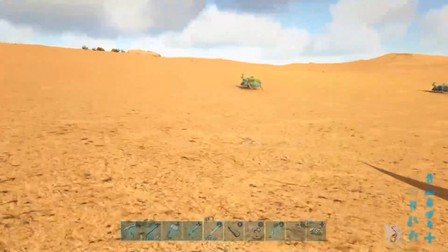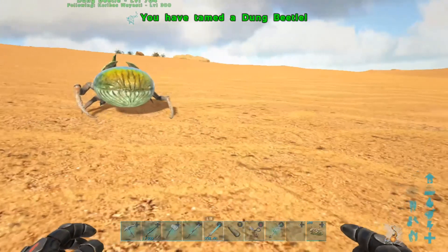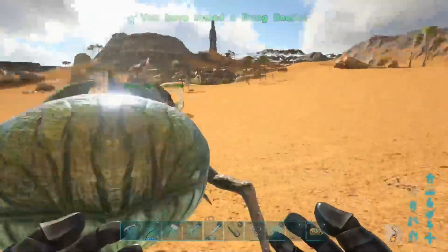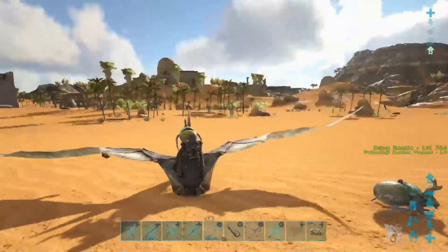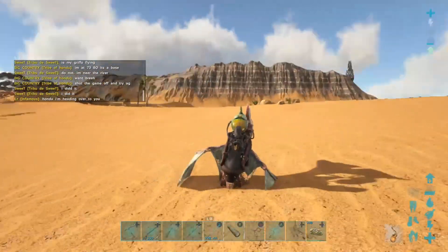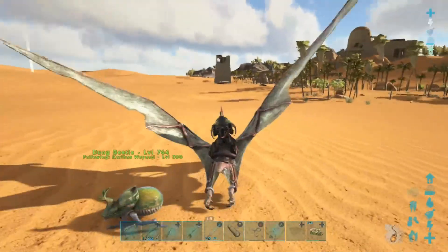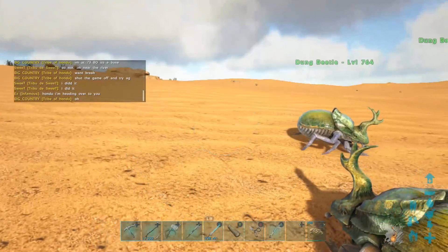Let's see if we can do this without bug repellent. We're just gonna name a dung beetle — levels don't matter since all they're going to do is make fertilizer anyway. Got two — I'll pick one up, get on Swoop, Swoop will pick the other up. Wait — are you telling me a pteradon cannot pick up a dung beetle? I always thought a pteradon could pick up a dung beetle. Apparently I've always been wrong.